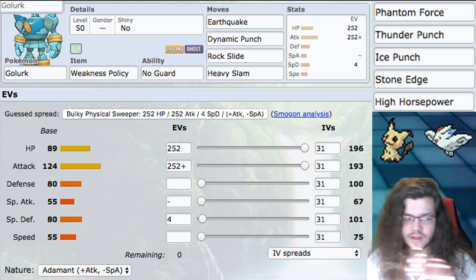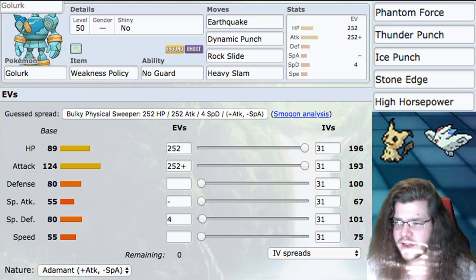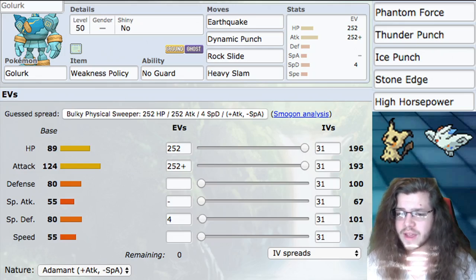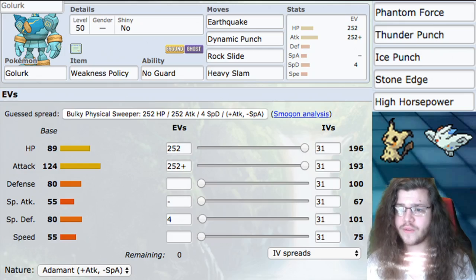Of course, it does mean we can't miss or dodge things — but it's fine. Item: Weakness Policy, like I was saying. It's pretty basic, I know, but it's really good. I think it's just the best way to play this Pokemon in general, being able to really deal a lot of damage.